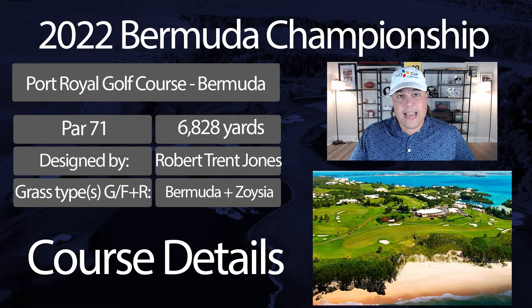The fairways are 419 Bermuda and they tend to be relatively narrow, so despite being just a 6,800-yard golf course, off-the-tee play can be a little bit difficult. The FIR percentage was 55.9%, which is about 10% lower than what you're used to seeing on tour. Even though it's a short course and you're clubbing down a lot off the tee, you're dealing with relatively narrow landing areas. A lot of times people focus on driving accuracy, but as long as you're not missing heavily offline into penalty areas — there's water on five holes and a few wooded areas — you can mostly get away with an errant tee shot.